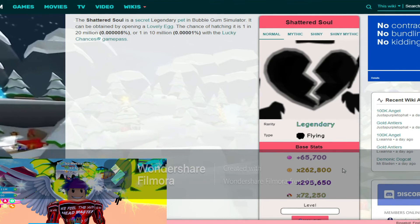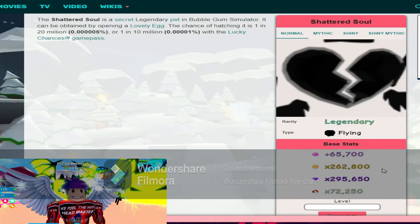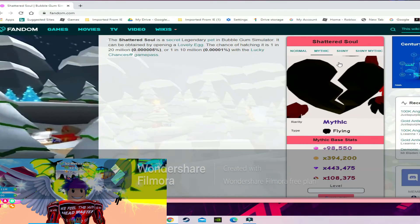The normal stats for the shattered soul are 65k bubbles, 262k coins, 295k gems, and 72k world currency. The mythic stats are 98k bubbles, 394k coins, 443k gems, and 108k world currency.